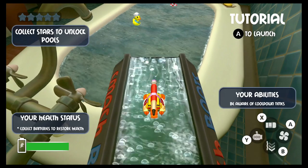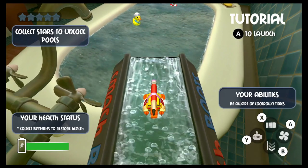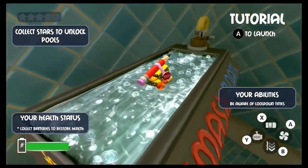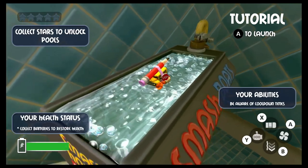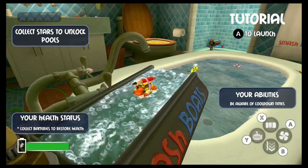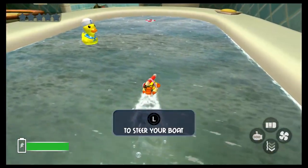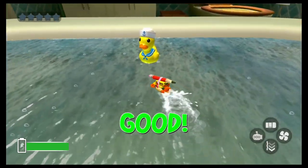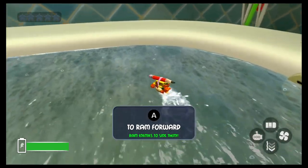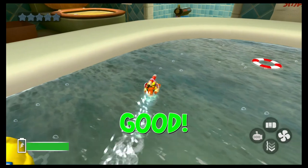Okay, here we are in the bathtub. Stage one, here we go — tutorial. A to launch your abilities, beware of cooldown times. Your health status: collect batteries to restore health, and collect stars to unlock pools. I guess let's just go for it. We're a little school bus with a pencil — that's neat! L to steer your boat, alright we got that down.